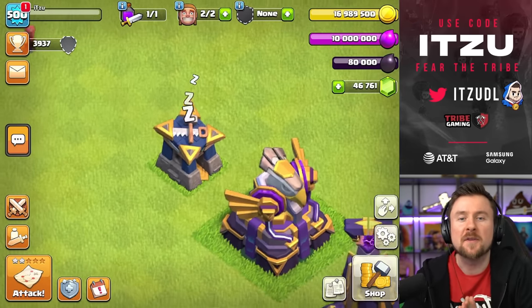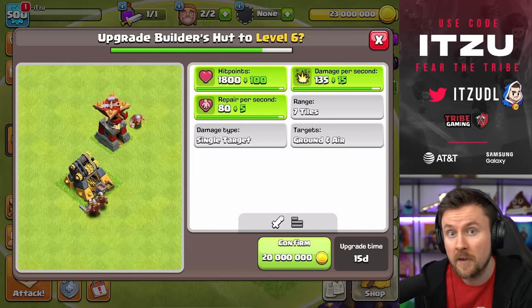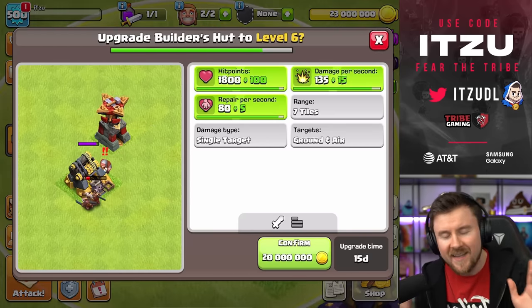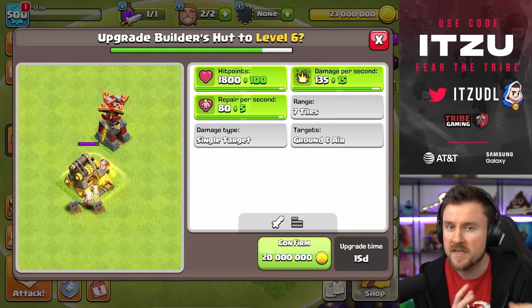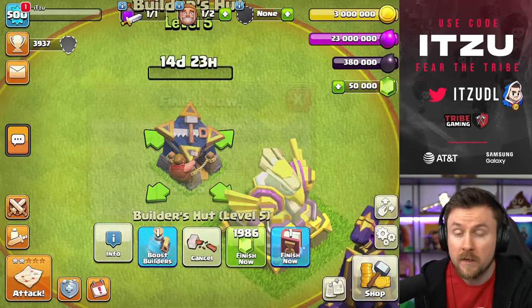Let's start with the new defensive building level. The Builder Hat is getting a new level and the design, I have to say, I like it quite a bit. It looks really good for the Town Hall 16 style with the red and everything, and overall Builder Hat levels are kind of appreciated.